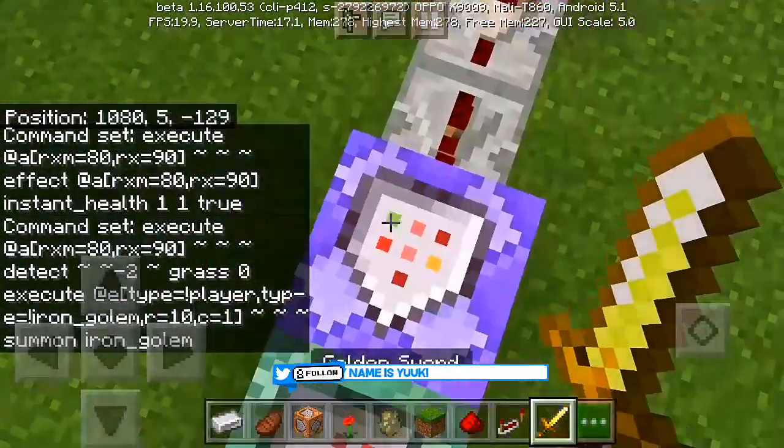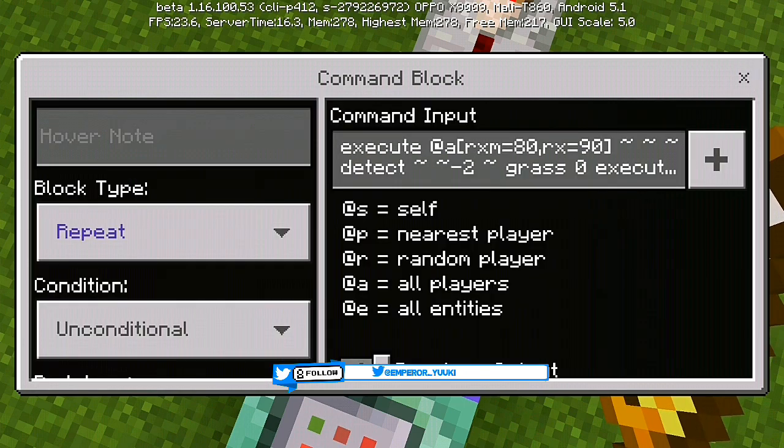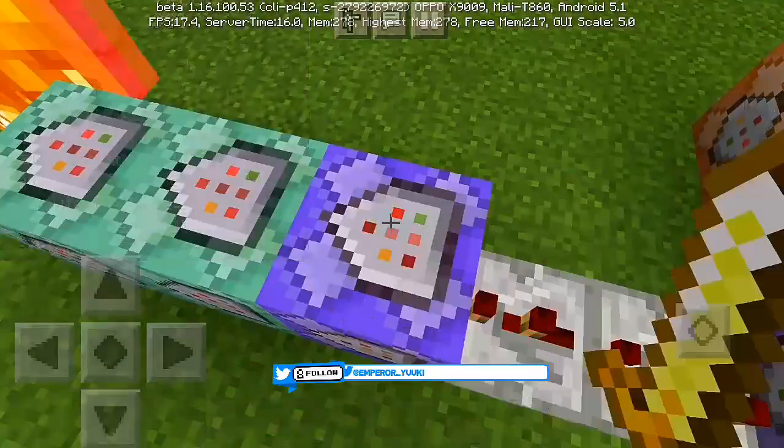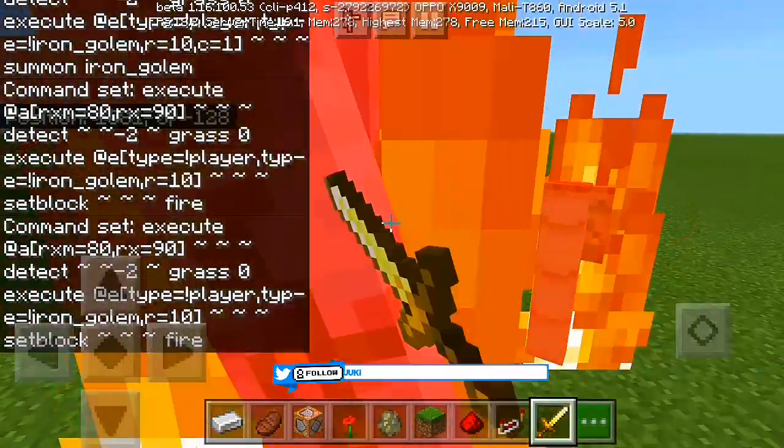For the third command block: execute at @e[rxm=3,rx=90] ~ ~ ~ detect 2 ~ -2 ~ grass, then execute at @e[type=player,type=iron_golem] — with another comma and request — enter until the end, then set block. Put it to repeat.